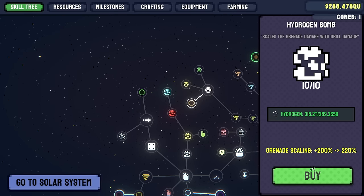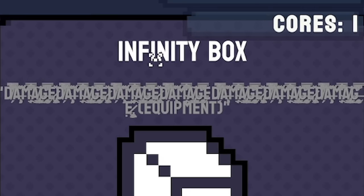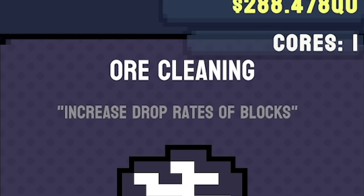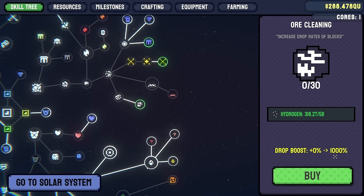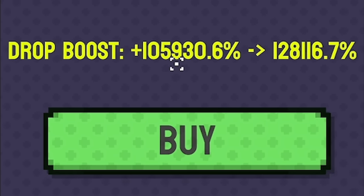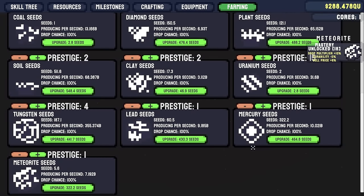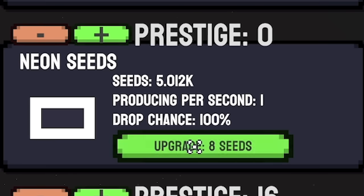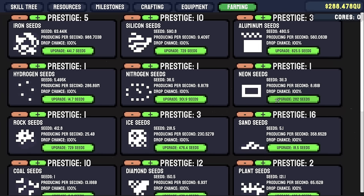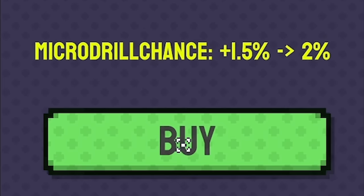Back to the shop, we've got new resources. Hydrogen bomb - scales the grenade damage with drill damage, costs a load of hydrogen - yes please. So as our drill gets stronger so will our grenades. Critical strike multiplier takes neon - that's led to two more upgrades. There's an infinity box, I need singularity for that. All cleaning - increases the drop rate, uses hydrogen, goes up by a thousand percent so every resource we get we get 10 times. That went up to 105,000 percent! I'll spend the rest on orbital lasers and make them thicker.